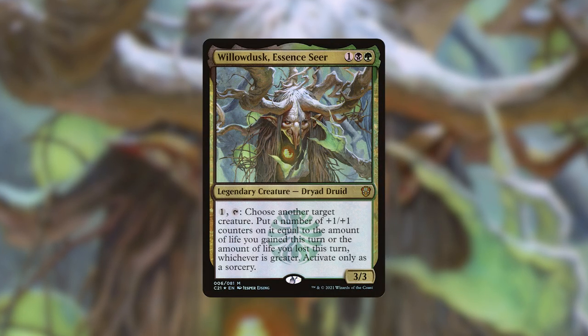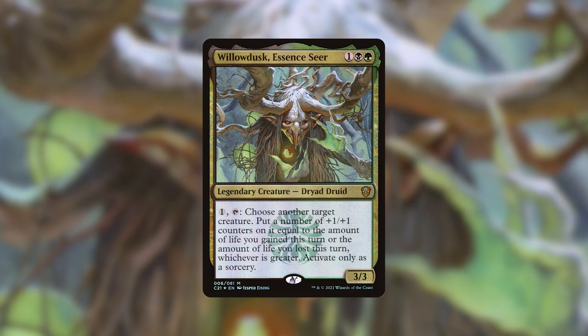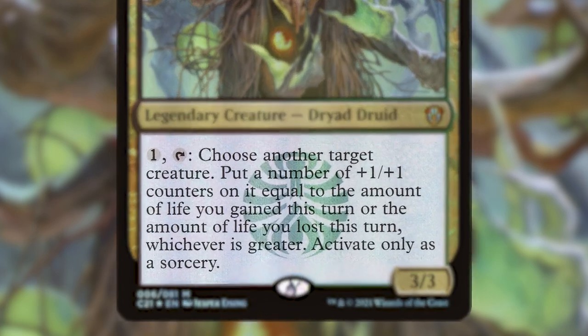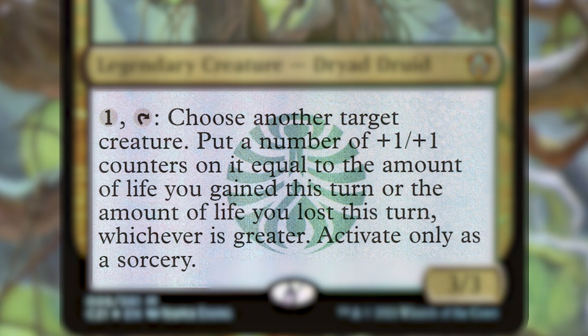And that is Willow Dusk Essence Seer, the face commander from the Witherbloom Witchcraft deck. Willow Dusk costs 1, a black, and a green, and she is a legendary creature Dryad Druid. She is a 3/3 and she has an activated ability that costs 1 generic mana and tap her. You choose another target creature and put a number of +1/+1 counters on it equal to the amount of life you gained this turn or the amount of life you lost this turn, whichever is greater. You can only activate this at sorcery speed.